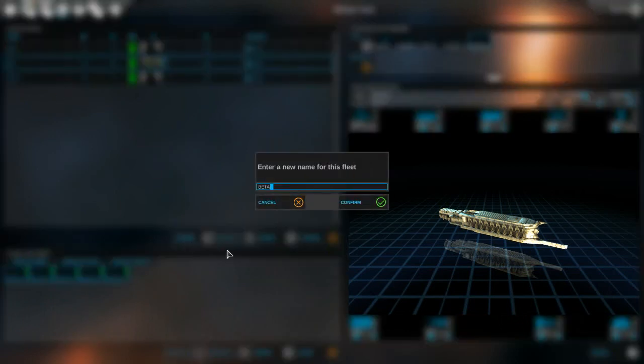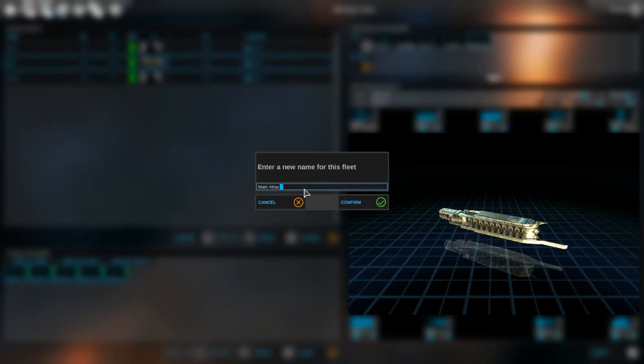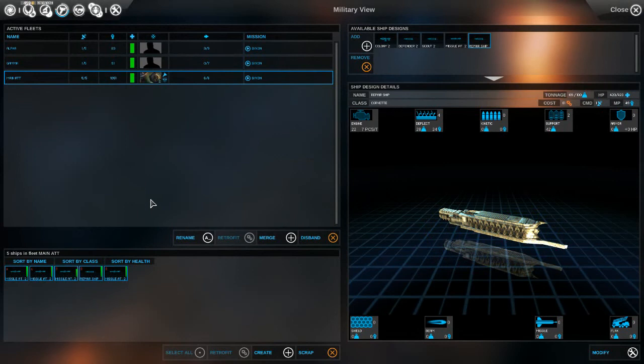I want to rename this - main attack fleet - just so we know. I can't use that many characters, so it'll be 'Main ATT.' It's a little strange that they're using very, very short strings.